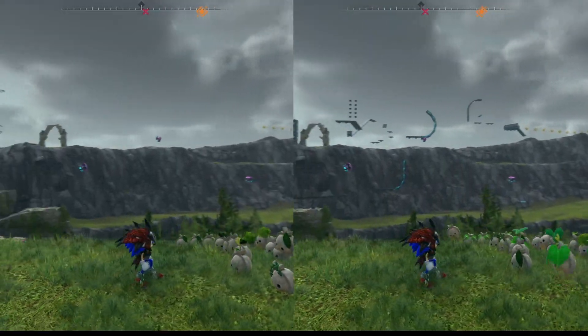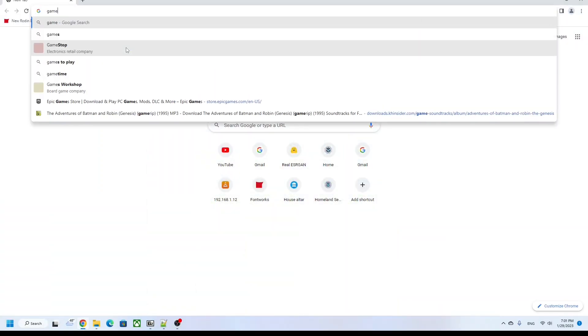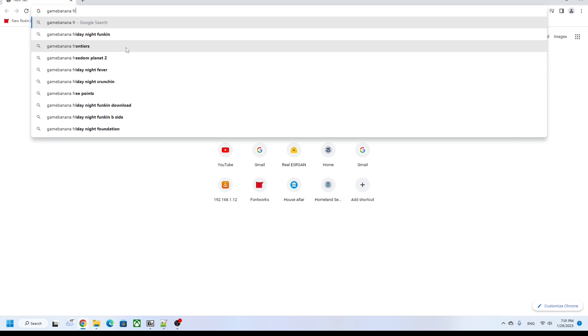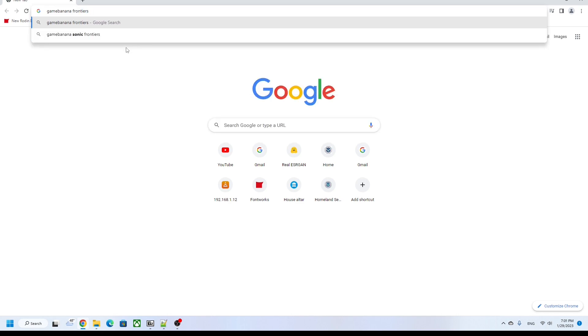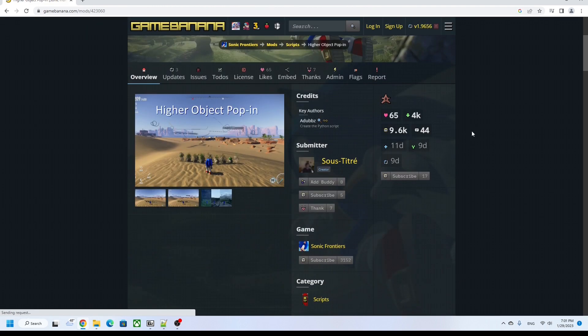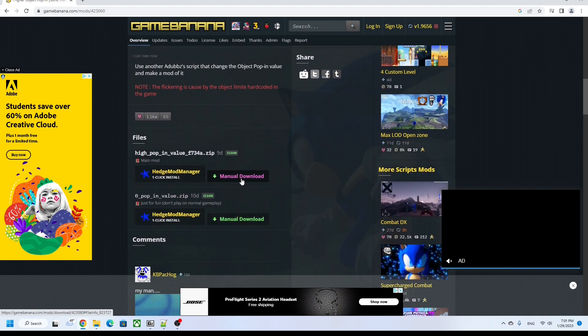Doesn't this look great? I think it really does, and here's how you actually do it. Go to Game Banana and find the Higher Object Pop-In Mod for Sonic Frontiers. Link is in the description, or you can just Google it. Once there, scroll down and click this download link.